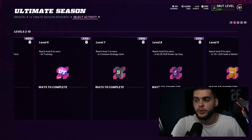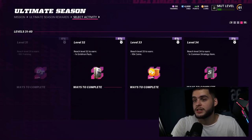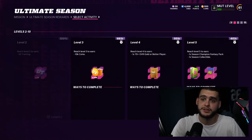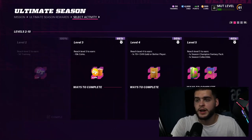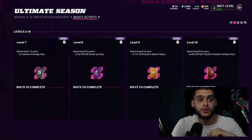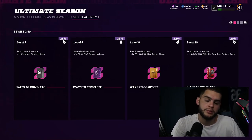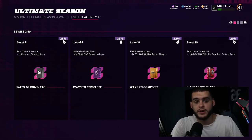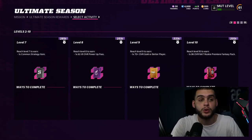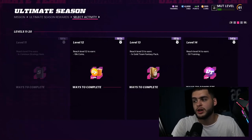Devon Hester starts at a lower overall but gets upgrade collectibles at levels 15, 25, 35, and 45 — all the way up to a 90 speed Devon Hester with 90 route running, which is really good. But more importantly, at level 10 you earn a NAT 86 overall Rookie Premiere fantasy pack — you get to choose Jamar Chase or Kyle Pitts. Even if you missed the Rookie Premiere last year, you can still get one of them here. I personally want Pitts because he's a tight end with great speed, though you do get a free George Kittle later on.